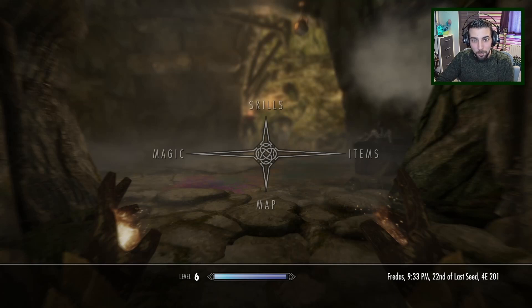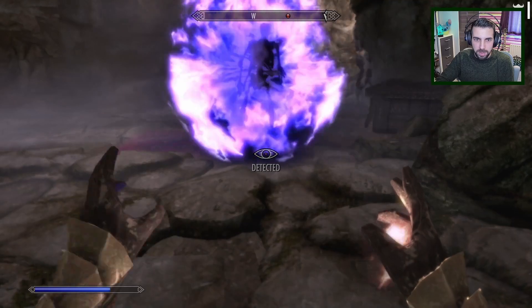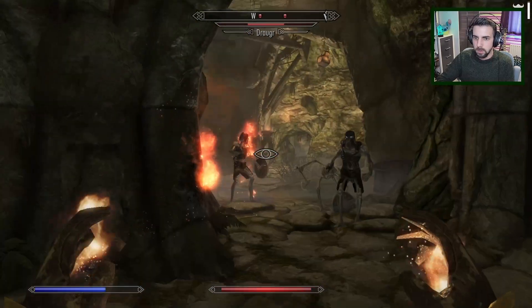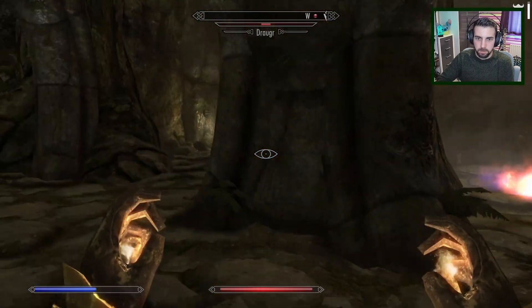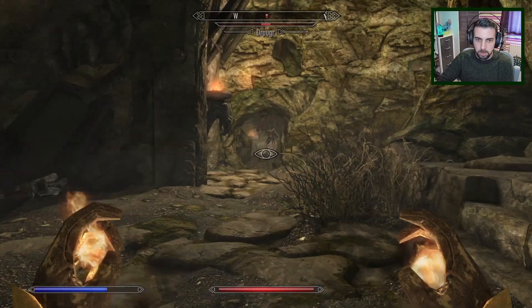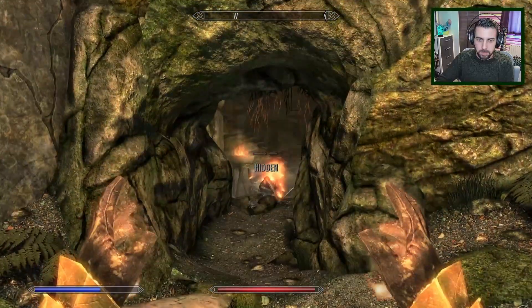That was not planned in the slightest, so let's summon our Scurlybro, who is still without a name at the moment. Why did he attack him at first? Where did he run off to? Come back here. I'm hiding over there.